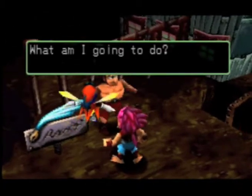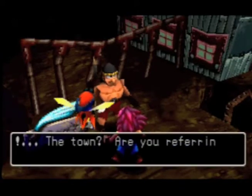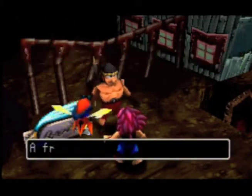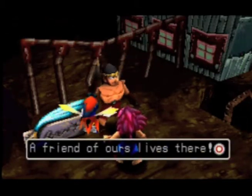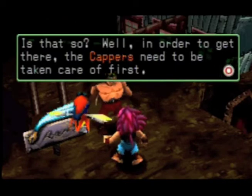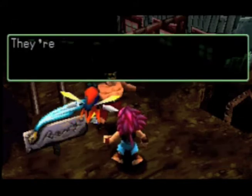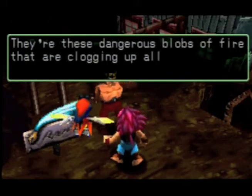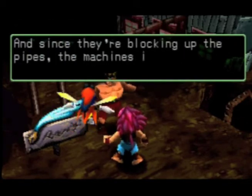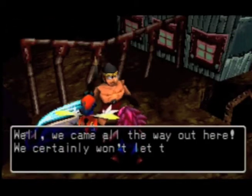What am I going to do? I can't get back to town now. The town? Are you referring to the coal mining town? Yes, I am. How do you know of it? A friend of ours lives there. Is that so? Well, in order to get there, the campers need to be taken care of first. The campers? What exactly are they? They're these dangerous blobs of fire that are clogging up all of the pipes. And since they're blocking up the pipes, the machines in the town have stopped running. Well, we came all the way out here, we certainly won't let these campers stop us.